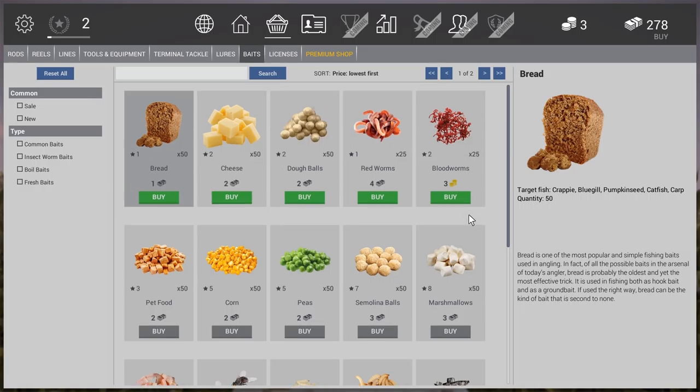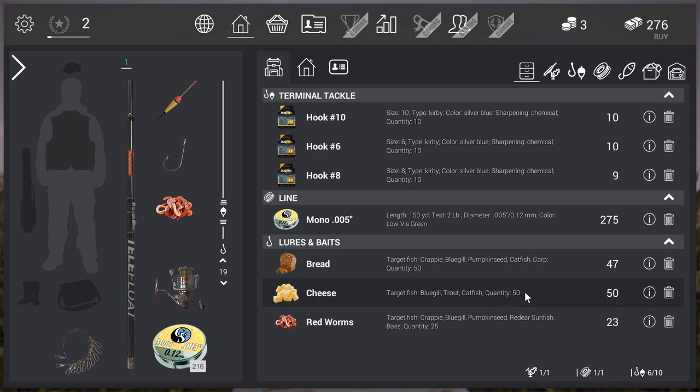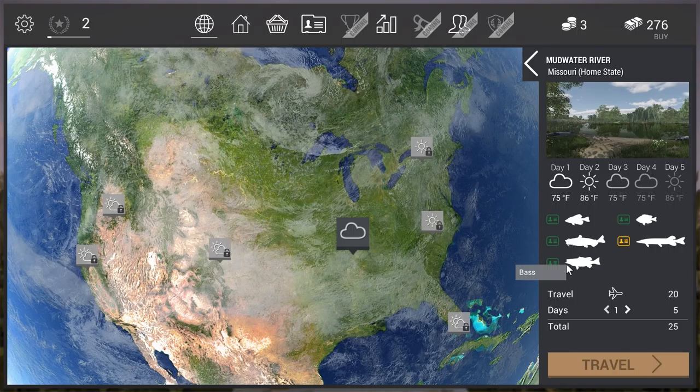Keep your money tight in the beginning so you have a good foundation — then you can go crazy and buy whatever you want. I bought cheese because that's a good bait for catfish, and we have catfish in Missouri. What I want to show you in this video is how you can level up fast and earn money fast.